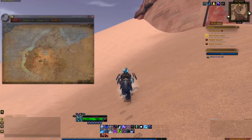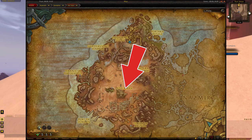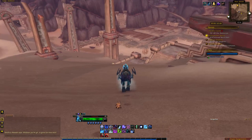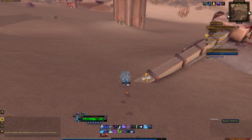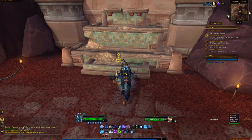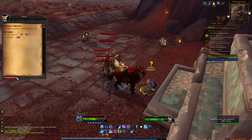Head over to the east side of Atul'Aman in Vol'dun. Here you will find Rena's Wrench laying on a ledge, half buried in the sand. Pick up the quest that the Wrench offers and head over to Rena at the Carnivorous Plant Farm. Here you're going to help her water some plants, plant some seeds, and fix her fountains.